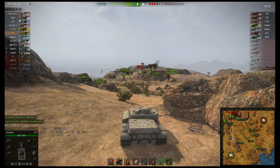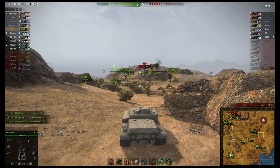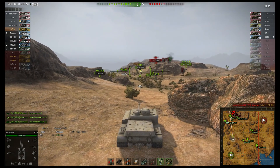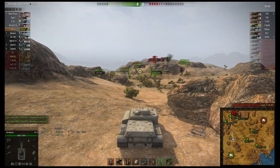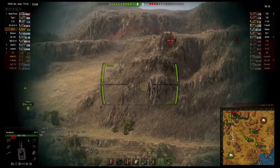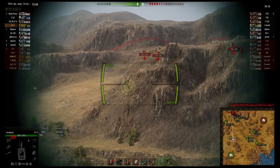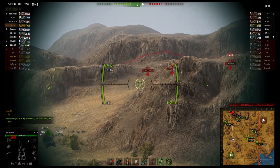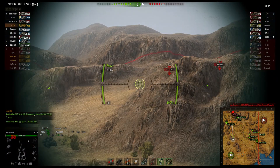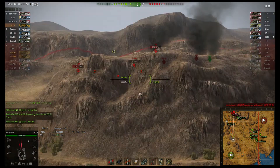Team score-wise it's looking pretty good for us — we're up four kills. If you look at the team list, they had so many more heavies than we did, it was kind of unfair. If the enemy team would've utilized all their heavies properly, they would've easily taken heavy hill and pushed on to our base without a sweat — they should've been able to do that easily.